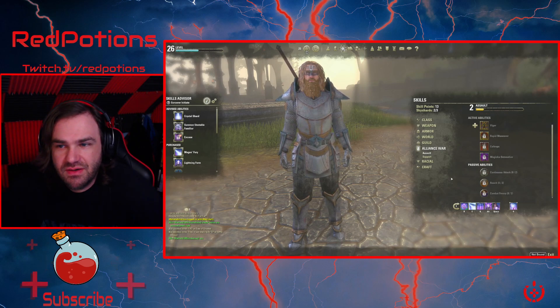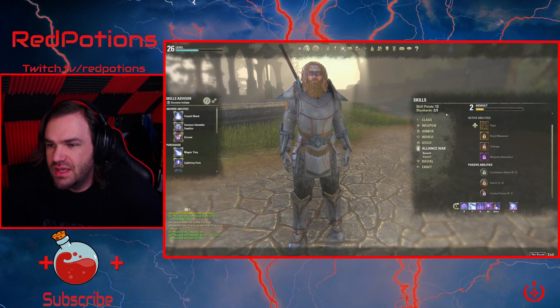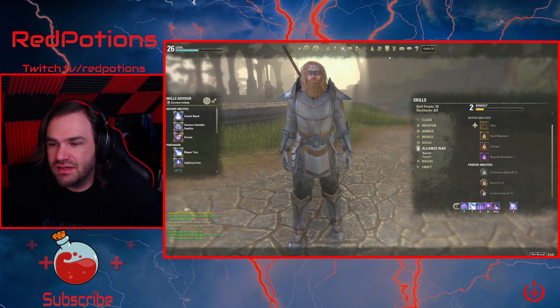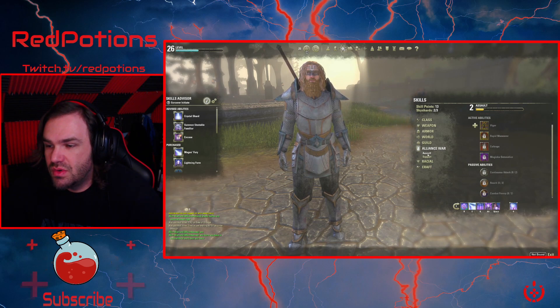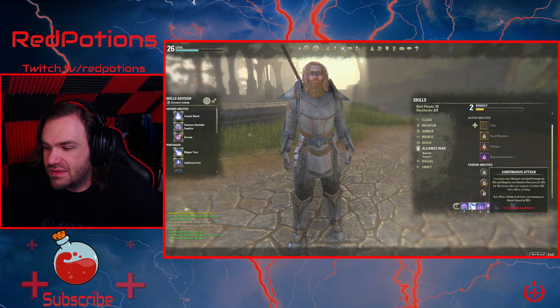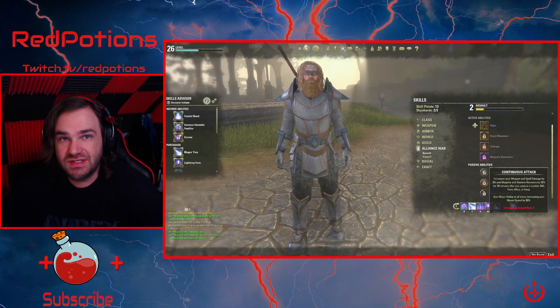Hey, what's going on everybody? Today we are going to be talking about how to increase the speed of your mount. After you reach level 10 you will unlock this icon here, and you will see Alliance War, which is PvP. You go into your assault skills in Alliance War and you will see under passives this ability: gain Major Gallop at all times, increasing your mount speed by 30 percent. This is what we want.